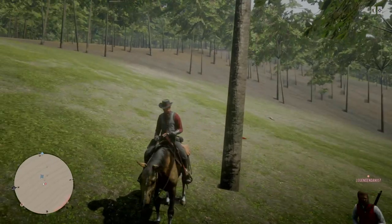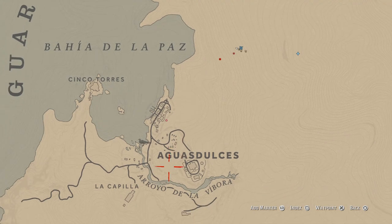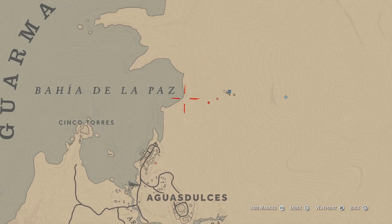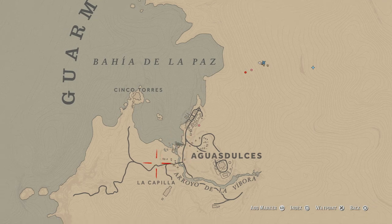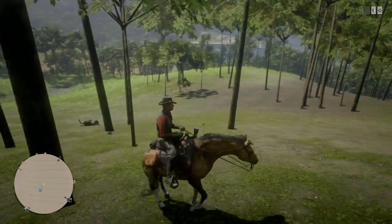Lately we've been trying to join sessions and get people to come into Guarma after one person makes it in there. But usually what happens is you end up spawning into Valentine or you'll spawn in Tumbleweed and you never really get to join the person who's in Guarma. So what you got to do is go right up here past these cornfields, and once you go past the cornfields you come towards this area on the map where the terrain starts to change — it gets more grainy, it's not like regular terrain.